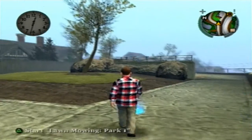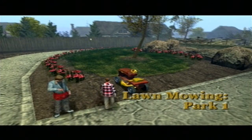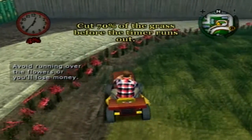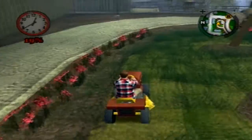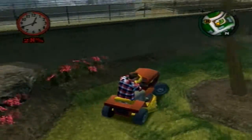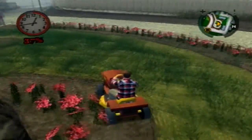Just walk to the blue marker and hit triangle — or whatever button on whatever console you're playing. This is really easy. The title says it all. You have to get at least 70% done before the time limit ends. Under the clock you can see a little percentage going up; it'll turn green once you get to 70%. And if you do it all, you get more money.